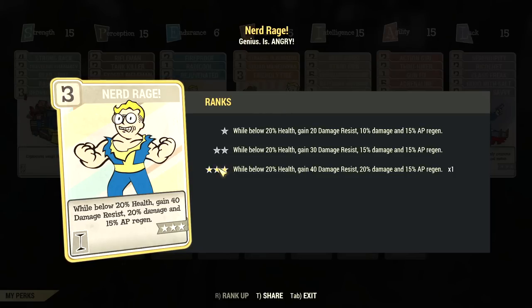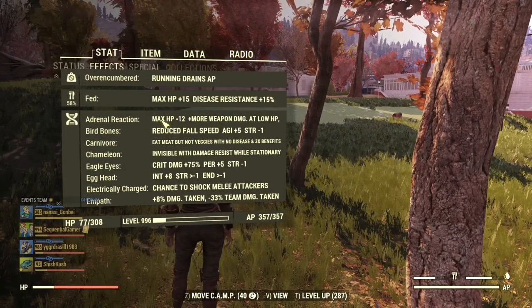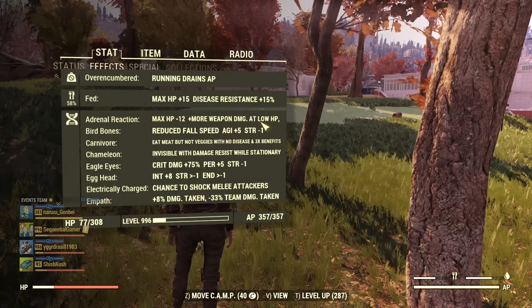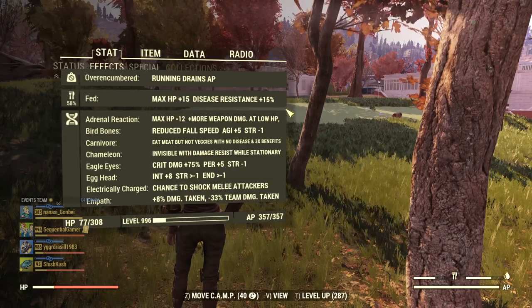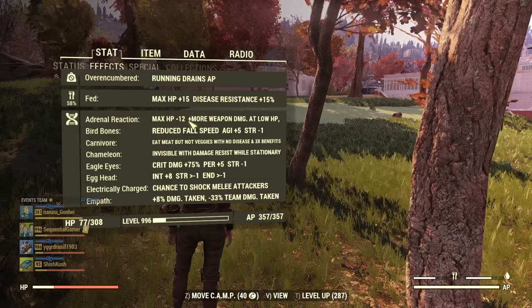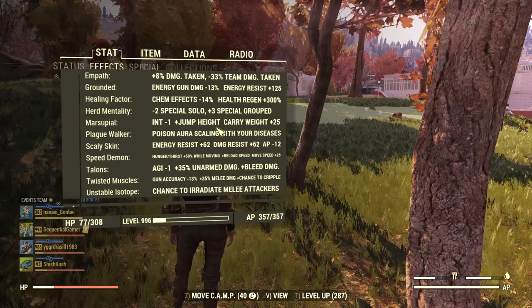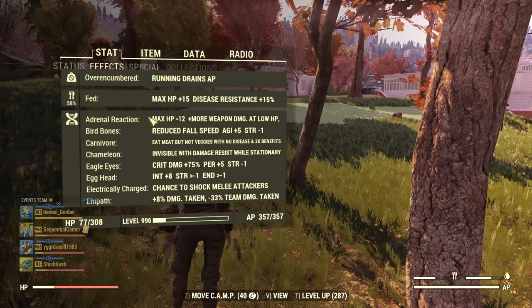On the offensive side, Nerd Rage gives you a 20% boost to damage plus a boost to AP regeneration. You also get an extra 40 damage resistance, but if you're wearing good armor the bonus is not that important. The one mutation you must get if you play at low health is Adrenal Reaction — it gives you up to 50% damage bonus if you're at 20% health or less. Combined with a good weapon and damage-boosting perks, it makes a noticeable difference to how quickly you kill enemies. Basically, you can skip damage-boosting perks and still do a lot of damage if you have this mutation and a good weapon. Of course you also want to pack as many other useful mutations as you can.